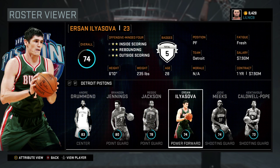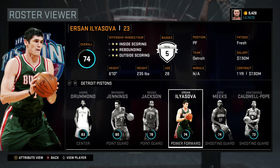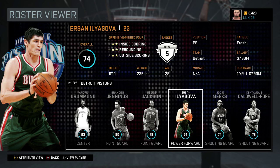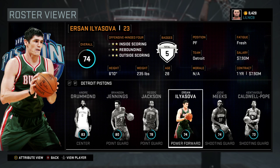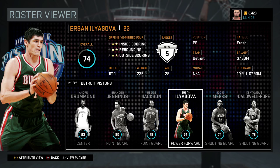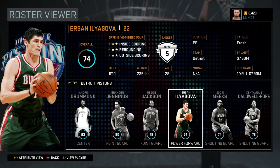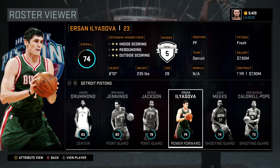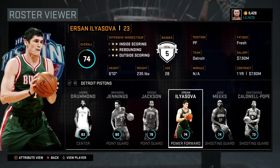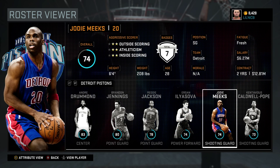Ersan Ilyasova is a mismatch — that's your power forward. Go ahead and hop into practice mode, practice his jump shot, and get familiar with it. Once it's perfected you can hit shots from all over the court. He's perfect for pick-and-fade plays, so you can keep running the pick and roll offense. He complements Andre Drummond very well with the in-and-out game and can stand out there and hit threes all day.